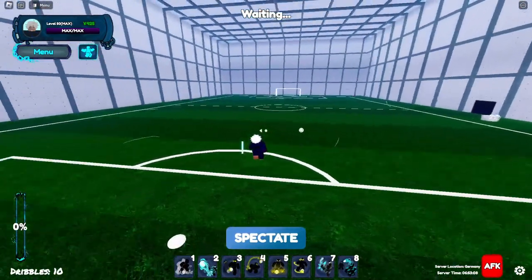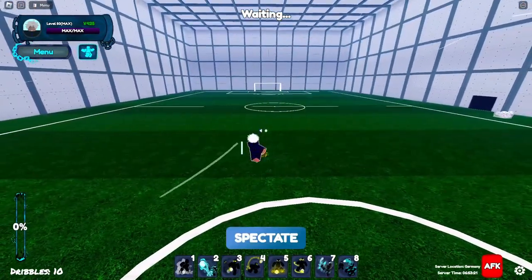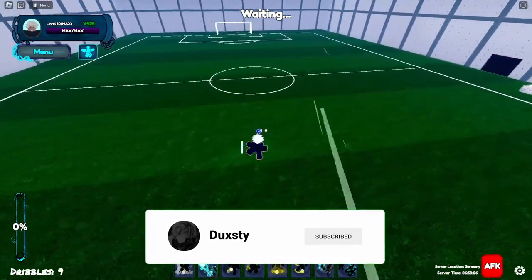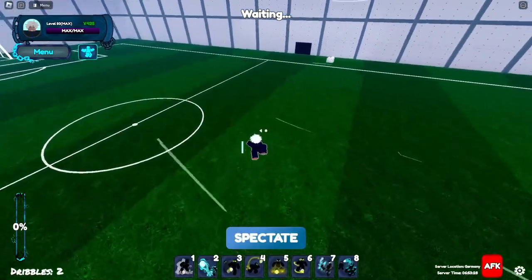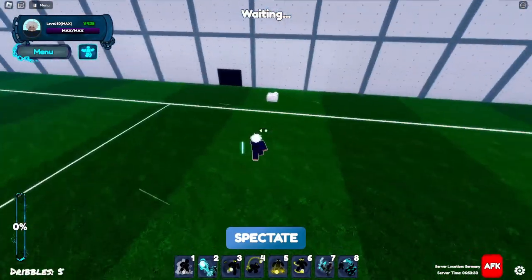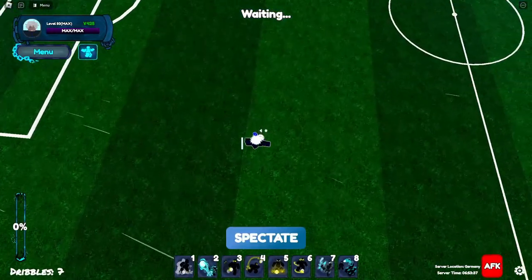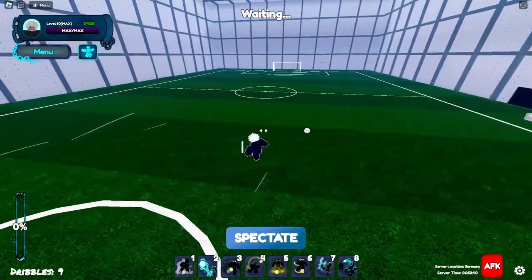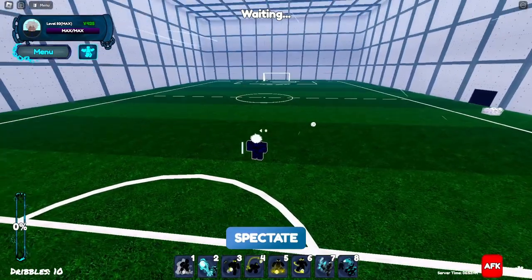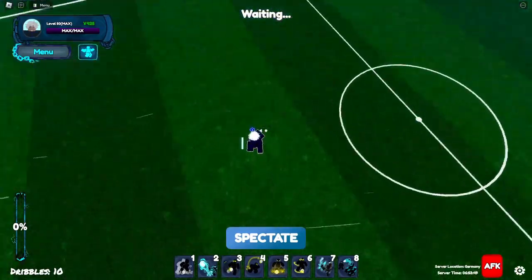The second thing: when an opponent is just dribbling and going crazy doing some weird stuff, just wait. Just wait, okay? They're gonna use all their dribbles and you will have a much easier time stealing the ball from them rather than just spamming right-click.